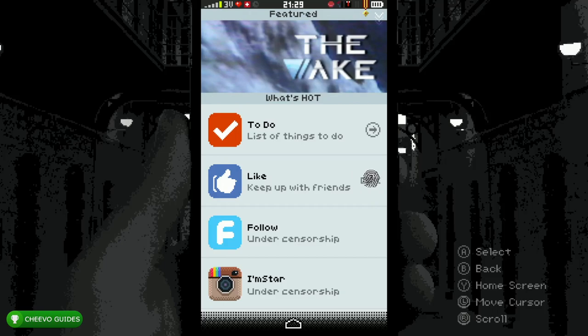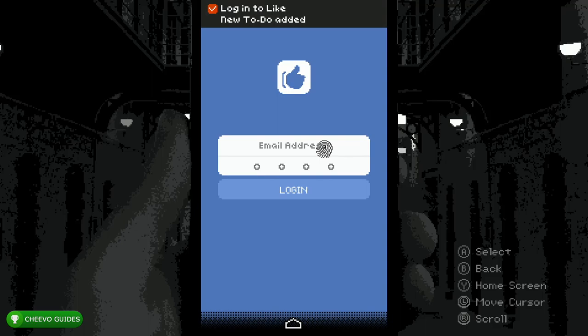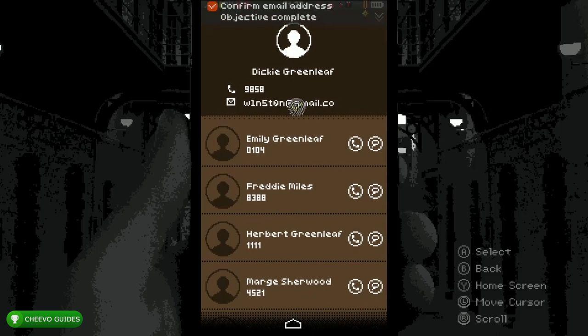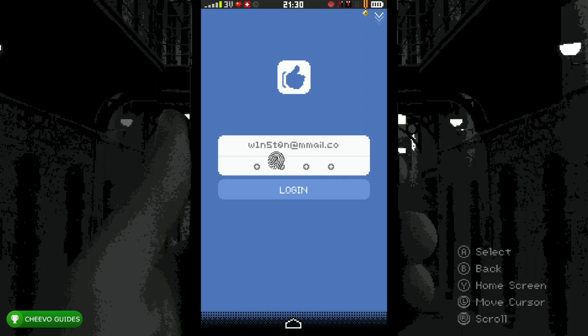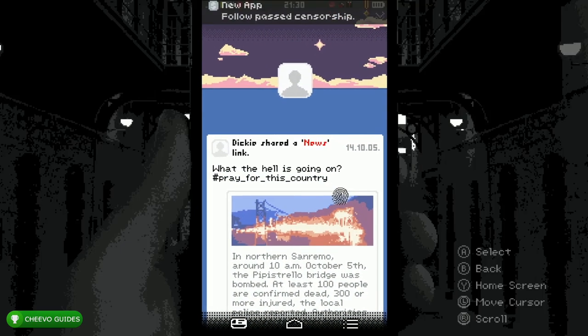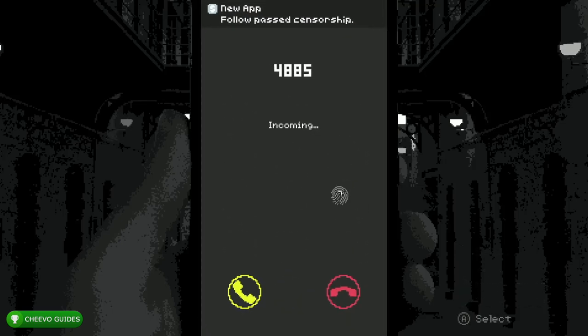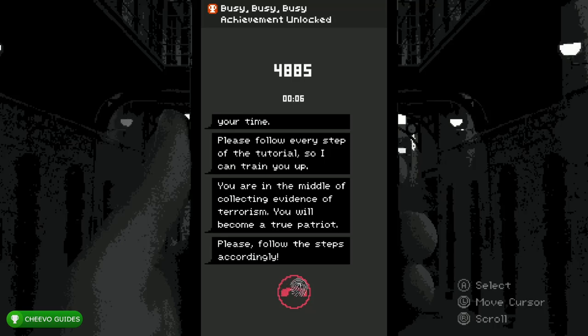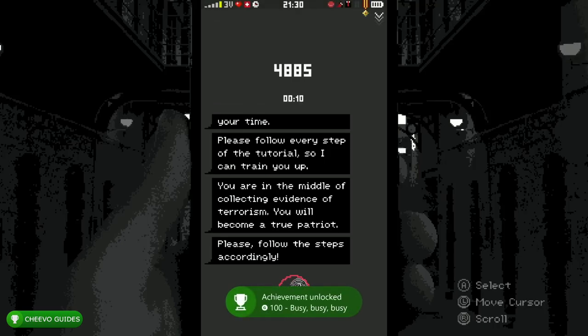Once you get the Like app, click on Email Address — this will prompt you to discover what your email is. Exit the app and go to the Contacts app. Only click your email — do not click anything else yet. Go back to the Like app, click the password, and your username or email should automatically populate. The code is 1-0-1-8. There's an achievement called Busy Busy Busy for breaking into the Like app before you fill out your basic profile. We didn't fill out any basic information yet — we simply got the only thing we needed, our email address. When 4885 calls, answer it, skip the dialogue, and the achievement will pop at the end of that conversation.